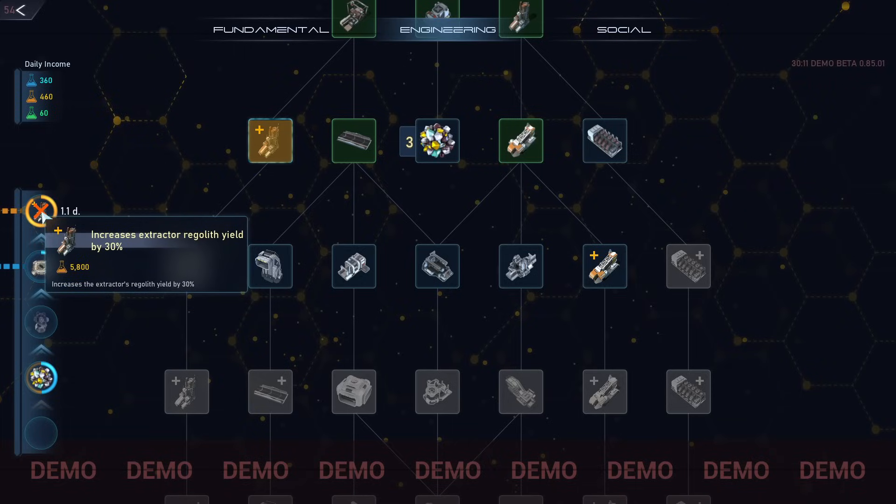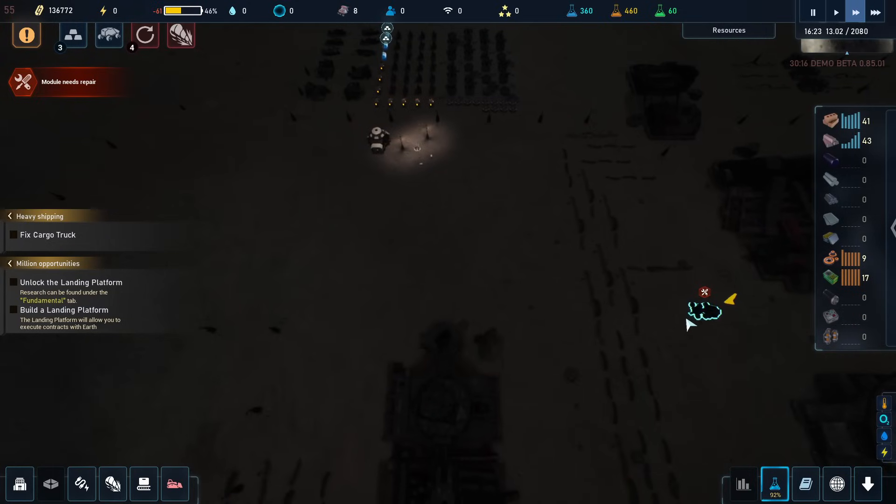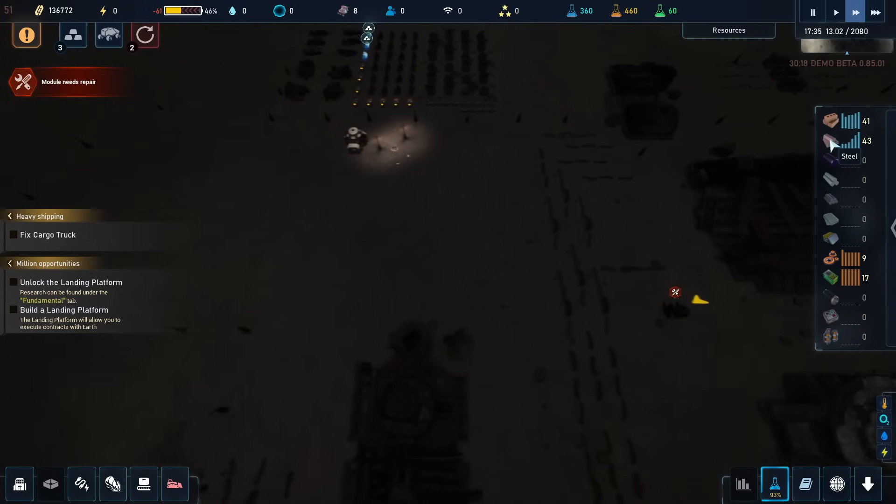So once the yellow goes here, the rest of the yellow goes into that one. We also have some greens, but that doesn't matter. And we are so close to getting this one done.